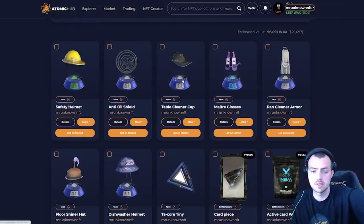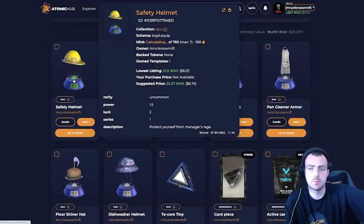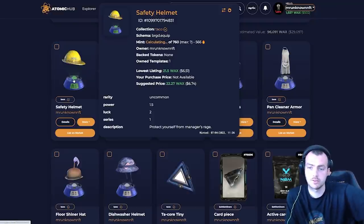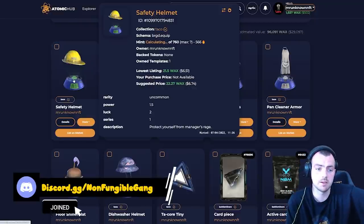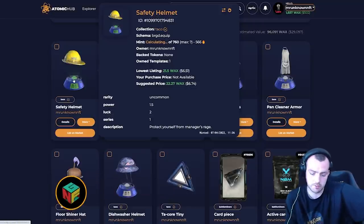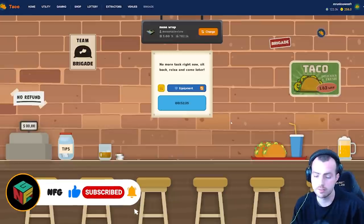Adding it up: roughly $11 plus $25 is about $36–$50, and with the market fee being around 8%, we basically made back approximately what we paid for the pack at $43. I'm pretty happy with that — we've got decent items to start using. When my venue hits level 100, I'll be giving these to scholars and to you guys to help with your earnings. Thanks for tuning in — Taco is definitely something you want to be playing.